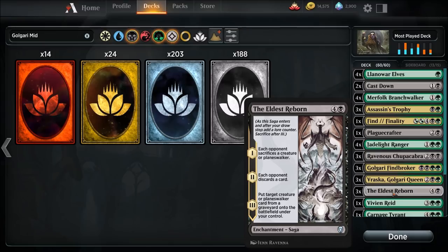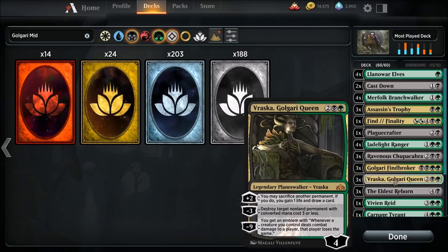Running three of the Golgari Findbrokers. Elder's Reborn: each opponent sacrifices a creature or planeswalker, then they discard a card, and then you put target creature or planeswalker card from your graveyard to the battlefield. That's how you keep getting the Golgari Findbroker back and just run the loop again — it's basically endless as long as you can cast them. Then Vraska, Golgari Queen — running three of these. The +2 lets you sacrifice another permanent; you can sacrifice lands you don't need, gain one life, and draw a card — card advantage is huge. The -3 destroys target non-land permanent with converted mana cost three or less.